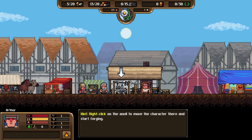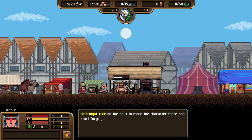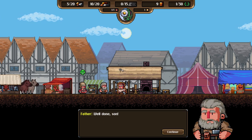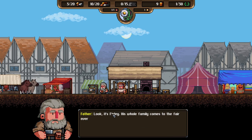We click the anvil, Arthur moves there and starts forging - hitting things with hammers, which is classical blacksmith fare. The customer gets a green smiley face and goes away happy, and we've made nine lovely monies. 'Well done, son.' Thank you!